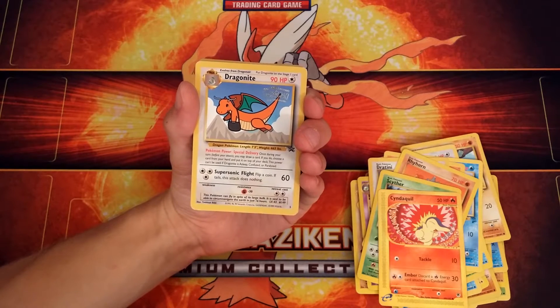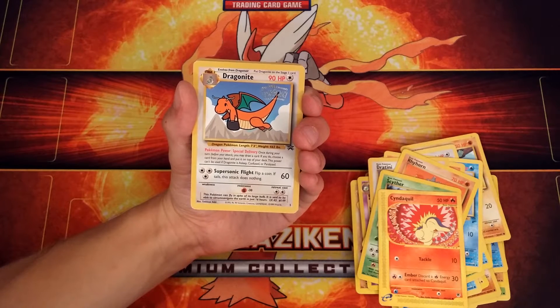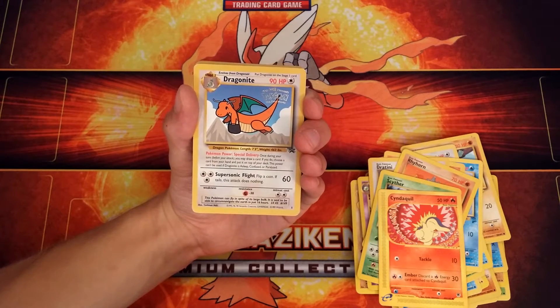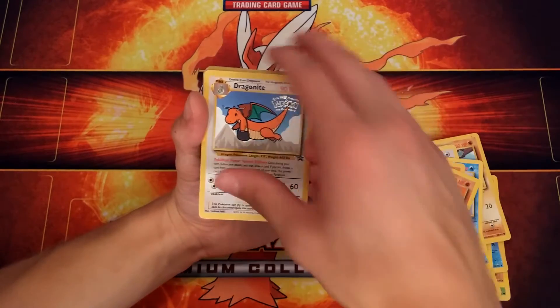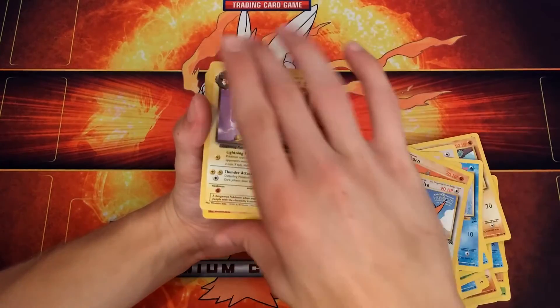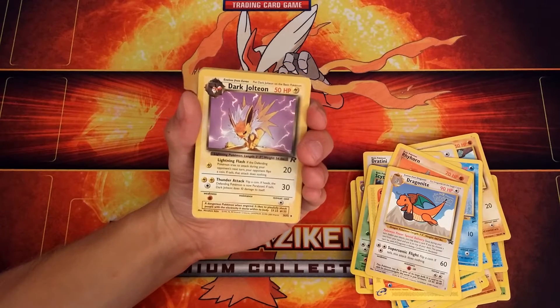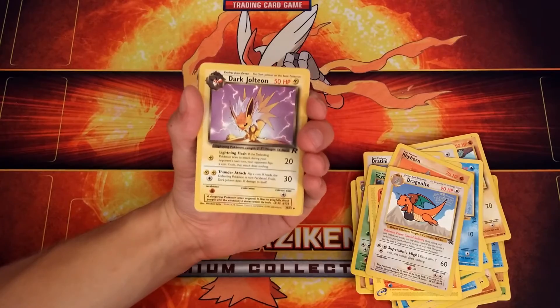So it has the power Special Delivery — once during your turn, you may draw a card; if you do, choose a card from your hand and put it on top of your deck. This power can't be used if Dragonite is asleep, paralyzed, or confused. A Dark Jolteon — that's a pretty cool art right there, and it just evolves from a regular Eevee. Not bad.